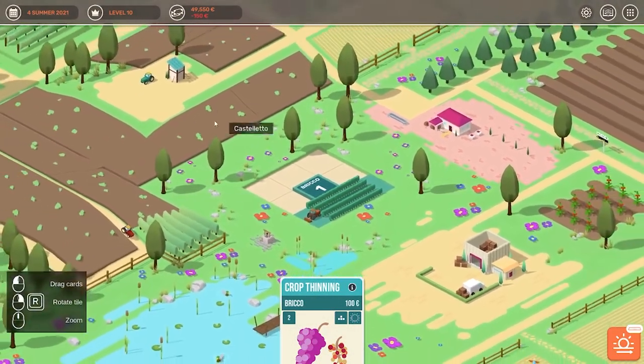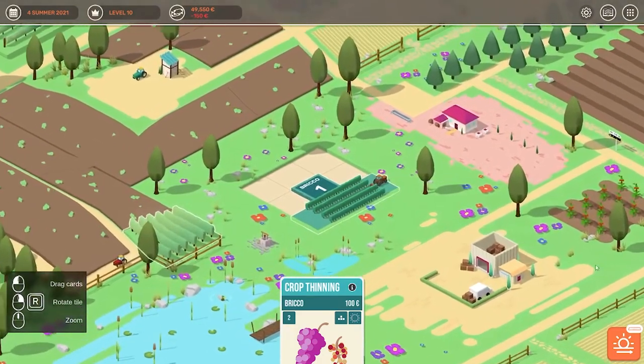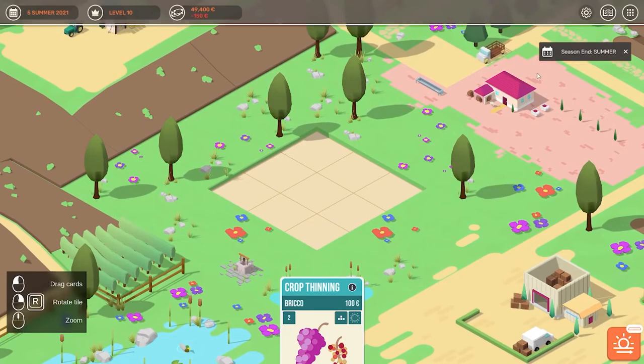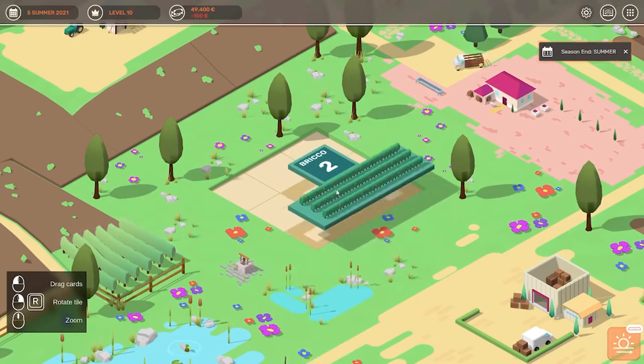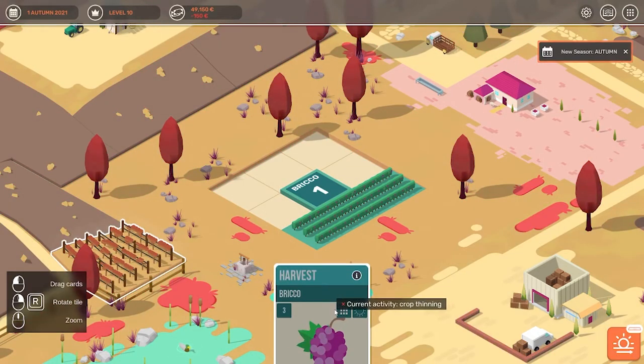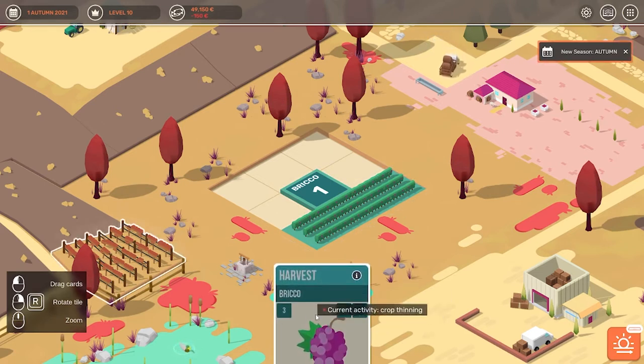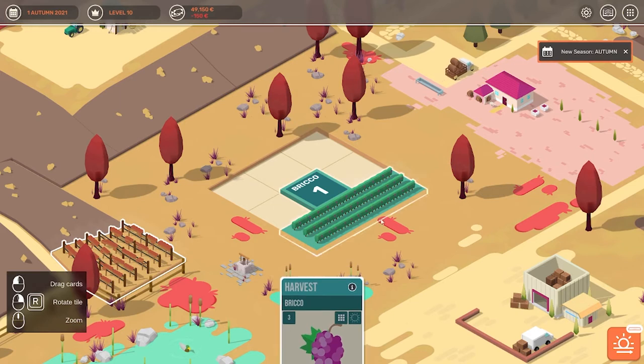After a while you can of course buy more vineyards and extend your working tiles. As you can see the summer is already coming to an end, but we still have another task — we have to thin our crops. And then our next activity is already going to be the harvest, but currently we cannot do the harvest because we are still thinning out the crops.